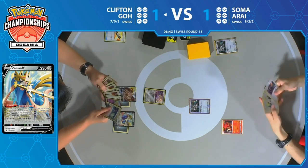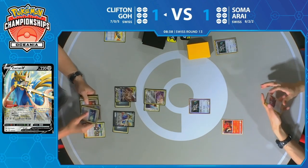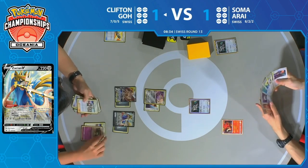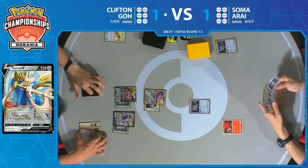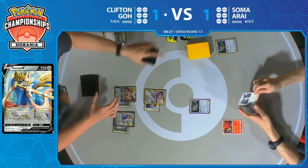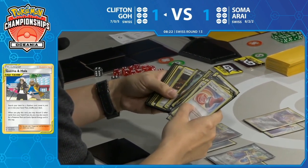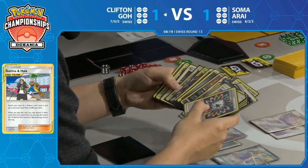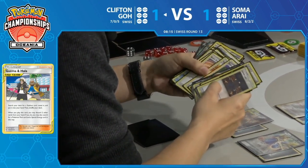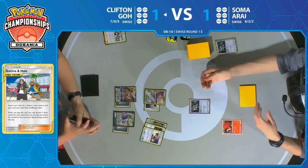There's not an effective hand here for Soma. Clifton — does he have the Aurora or Rainbow Energy? Looks like Guzma & Hala means yes, bringing up a special energy to hand and an Escape Board as well, which is going to be huge. And why not get a Shrine of Punishment while you're at it? This is a great start by Clifton. When you only have eight minutes left on the clock, you want to have a start like this one.